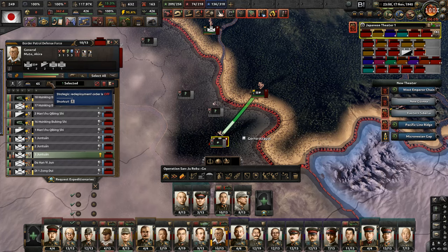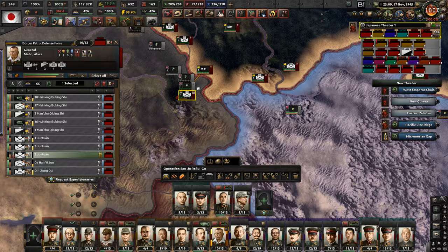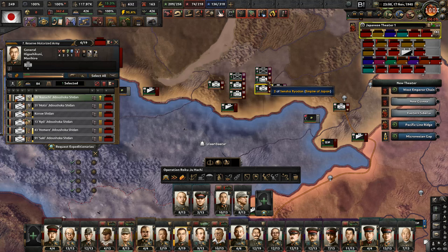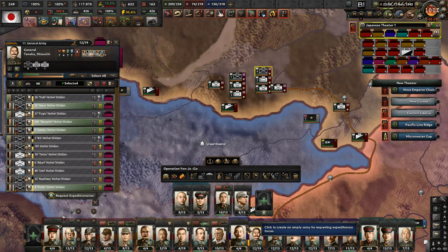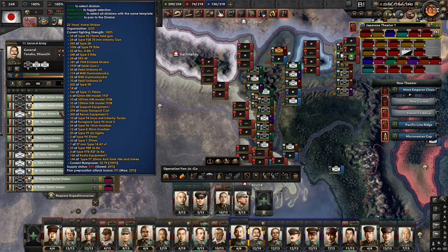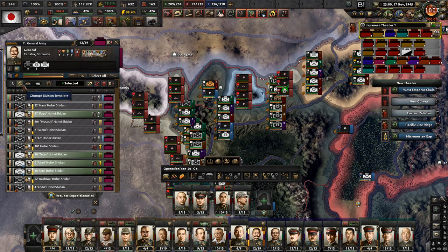You're the last division - you're the only division there. Now, where are our motorized tanks? The 11th General Army - I'm actually preparing here because I need to put you into the fight with the Dominion of India so that we can actually pull out the light infantry.